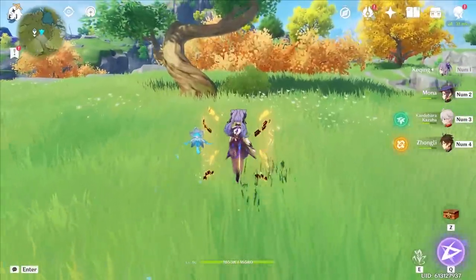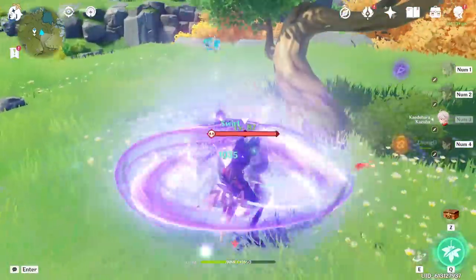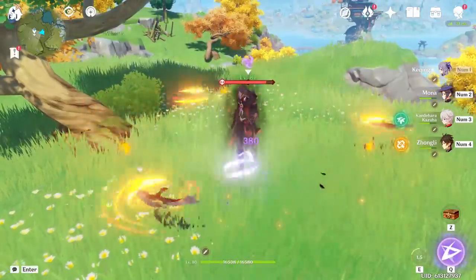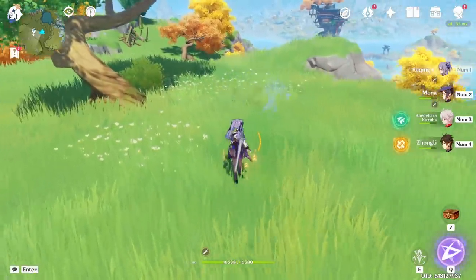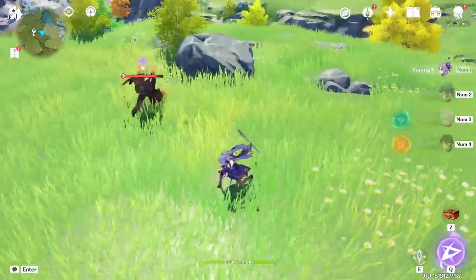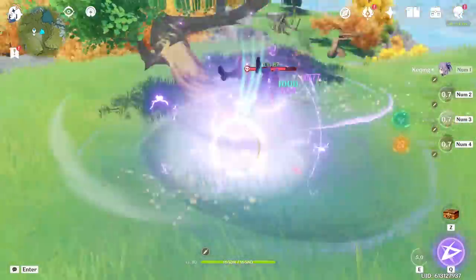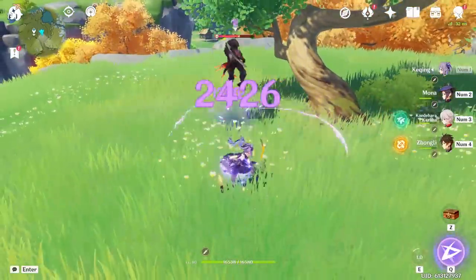When running Keqing as the only Electro unit alongside a Viridescent Venerer debuffer, you can actually get the resistance shred without compromising any of Keqing's buffs. All you have to do is first use her skill, swap to your Anemo unit to debuff them, swap back, and then recast your skill. This way you don't have to waste an infusion or any time on her buff after using her burst. After the first rotation, there's a good chance they're permanently affected by Electro anyway.